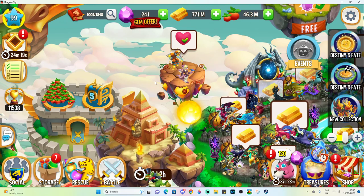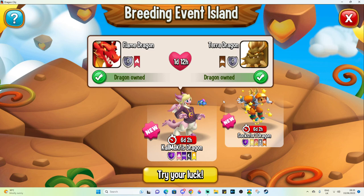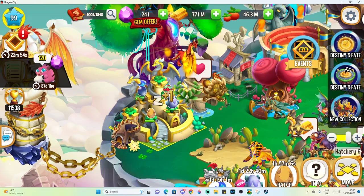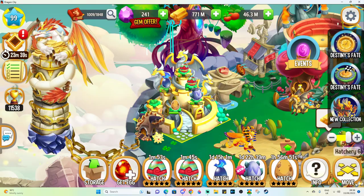If you want to get those Call Me Chris and Socks for One quests done, we do have a breeding event island for them. Luckily it's using a very easy combination of flame and terror — so make sure you don't use empowered flame and terrors, because that would be very bad. You have a chance of getting these dragons when you breed flame and terror together. The only problem is if you end up breeding tribal, but tribal has a very short hatching time, so they're not going to clog up your hatchery.